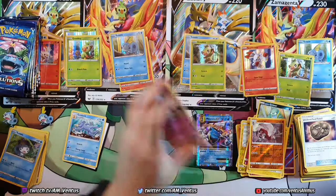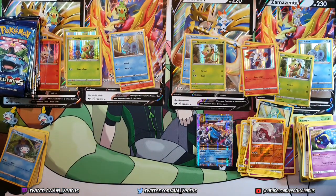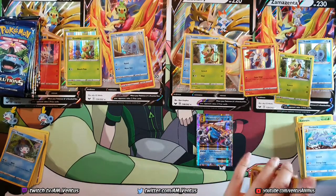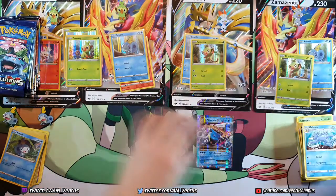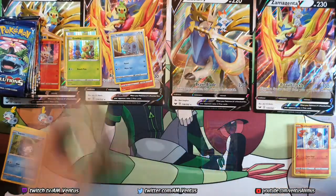Unless this is the GX — like a rainbow rare or something. I think it's over. I think Grookey's gonna win for sure. But these are terrible boxes, it's really unlucky. So these are the reverse hollows and rares. Okay, I actually have room now.